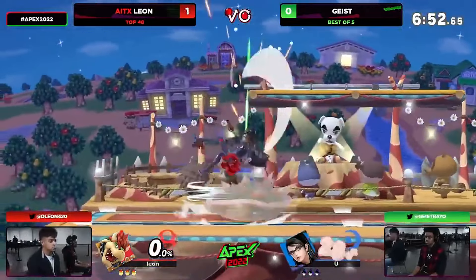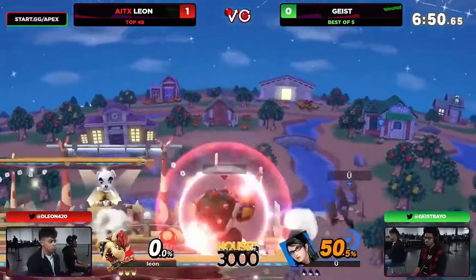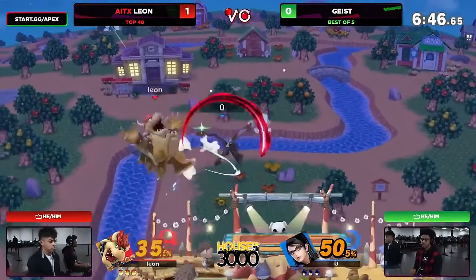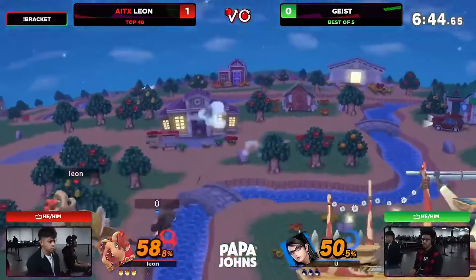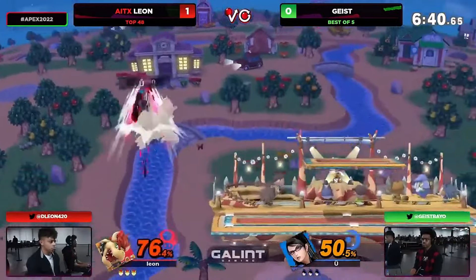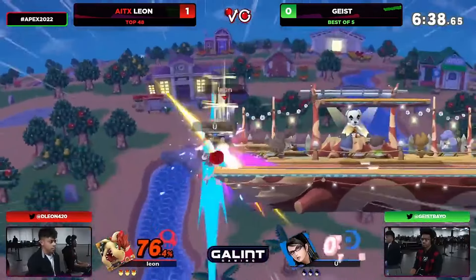Smashville once again — maybe Geist likes having a little bit of space to work with, right? It makes approaching Bowser easier. That also means that you can't camp him out as effectively. That platform placement is beautiful — you're always going to be able to pretty much reset your combos, get an extra jump in there.